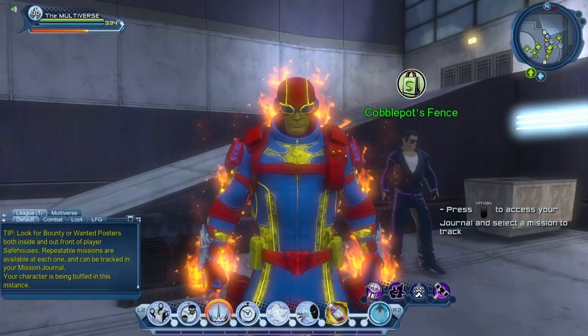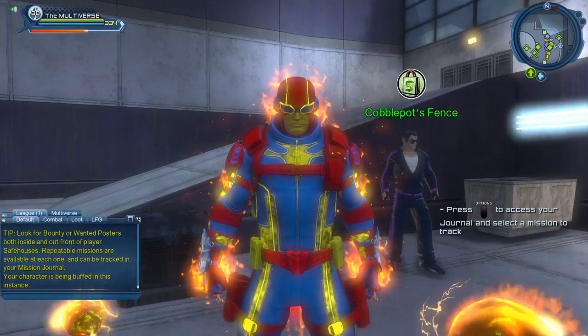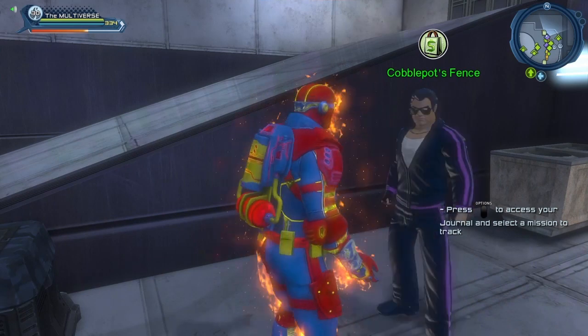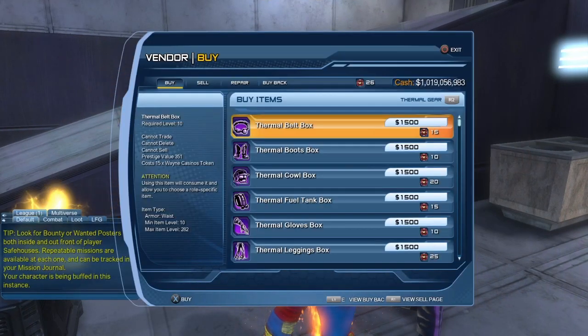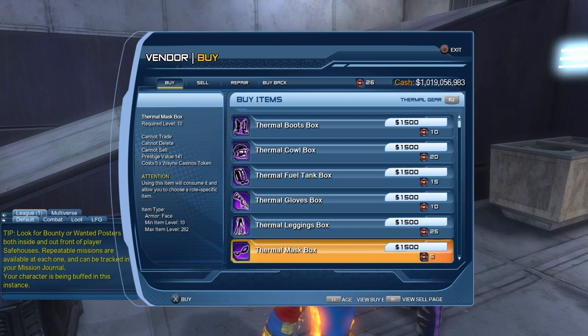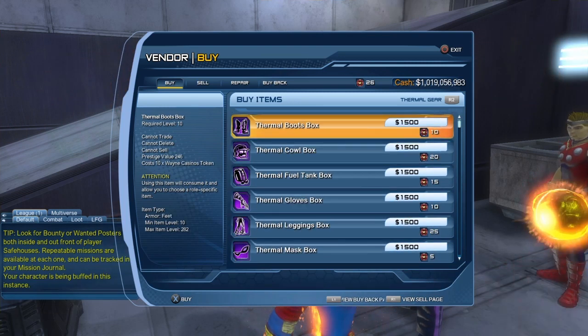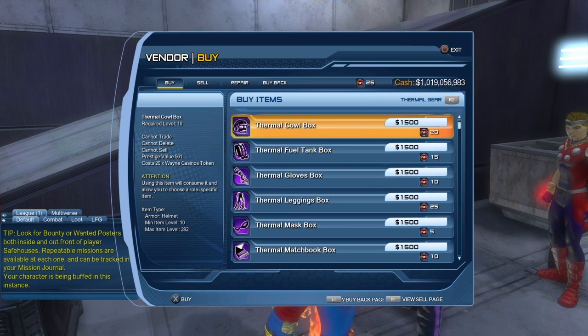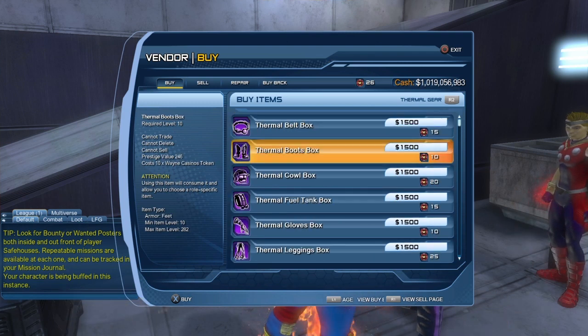For the regular version of the style, you can get it as random drops playing the Flashpoint missions, or you can come and see our friend Cobblepot's fans right here. The style is called the Thermal style here, but it is the Pyromaniac style — this is the regular version. So if you don't manage to get the enhanced version for whatever reason, you can come here and purchase the regular version.